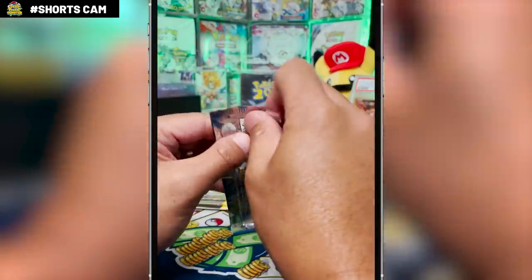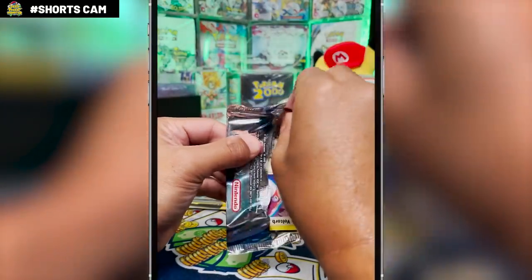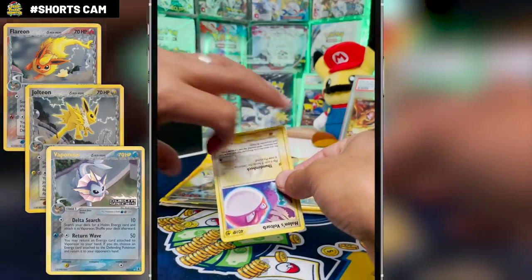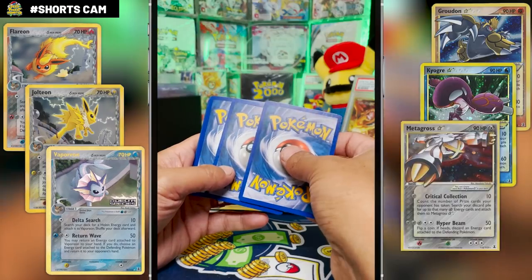EX Delta Species from October 2005. We have some of our Eeveelution EX cards in here: Flareon, Jolteon, and Vaporeon. And we have some Gold Star Pokemon cards too: Groudon, Kyogre, Metagross, and Azumarill.